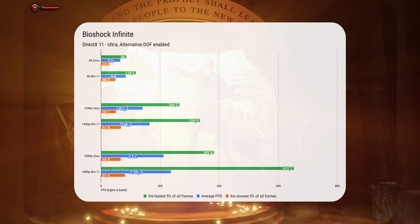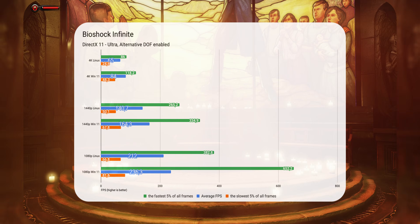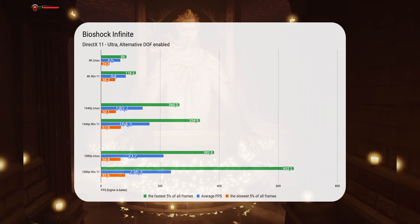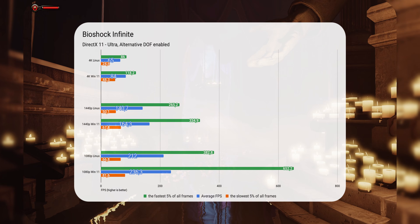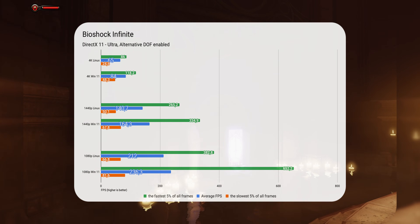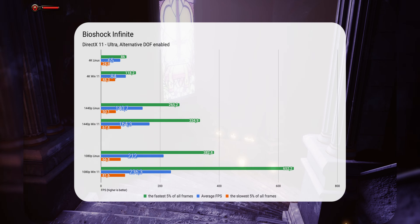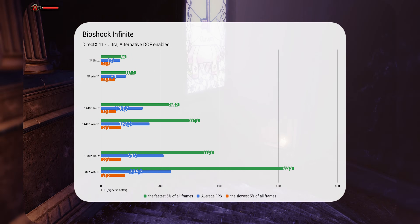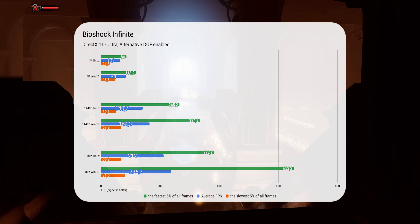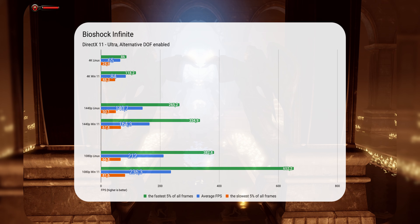We are going even further back now — 2013. I can't believe I still haven't played Bioshock. I've had it for many years in my Steam library but I never find the time to start it. After this video, I'm definitely starting the Bioshock series. In the benchmark, everything is at ultra with additional DirectX 11 effects applied. We are faced with a scenario where Linux is losing to Windows by 29% at 4K. Even though 65fps is still fully playable, this is a big margin. Down at 1080p, the difference is reduced to 11%, but Windows still has the lead.